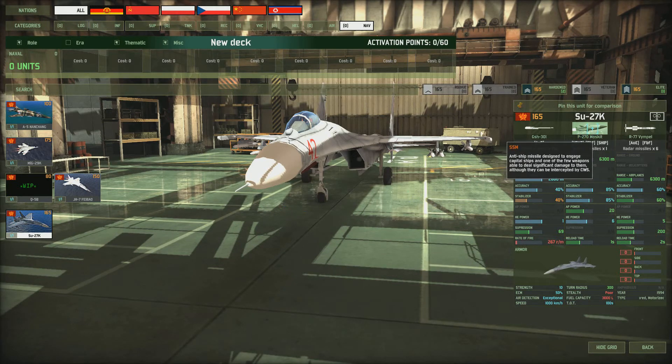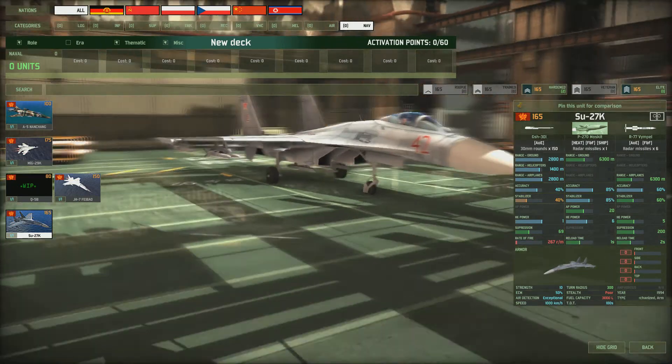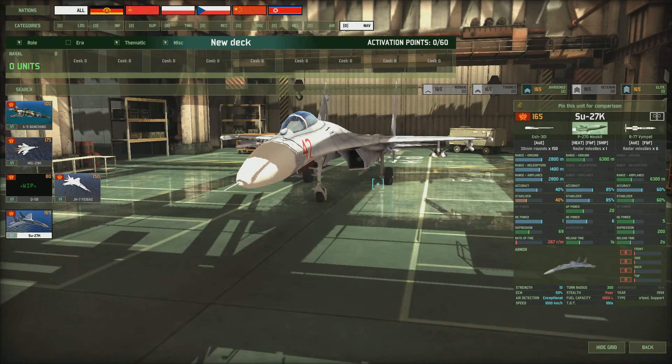Last but not least we've got the Su-27K. It's carrying the massive Moskit missile — though I can't actually see it on the model, maybe it hasn't been modeled yet. It's got a massive range of 6,300 meters and huge accuracy of 85%, but it only has one missile and you can only get two of them in one pack. It's also got a couple of Vympel missiles with long range for air patrol, plus a cannon.